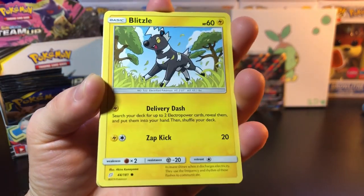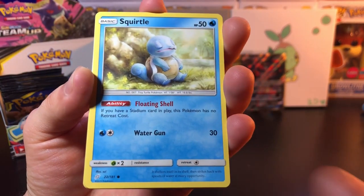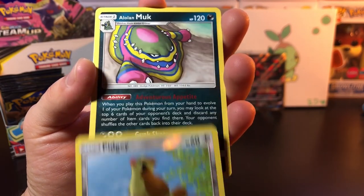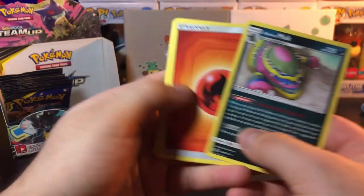Starting with Paris, we got Joltik, we got Blitzel, sleeping Squirtle, we got Tentacool, Pidgey reverse, and Alolan Moth. Nothing in this one.